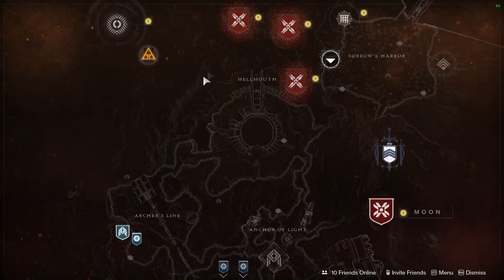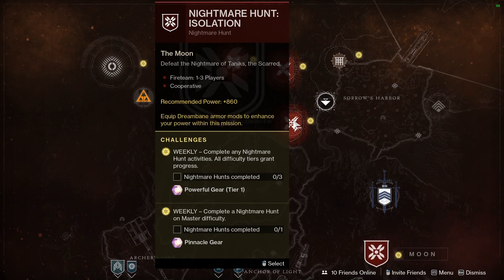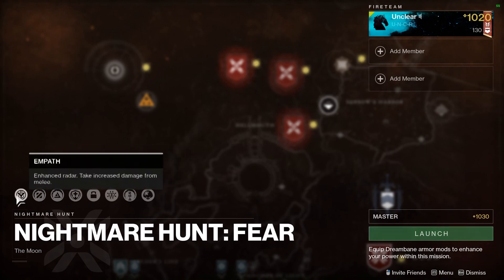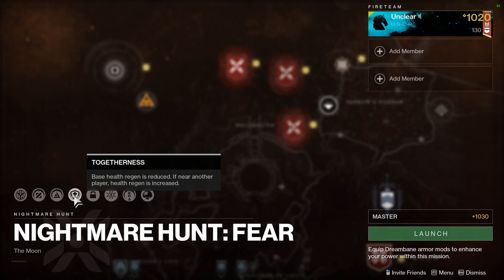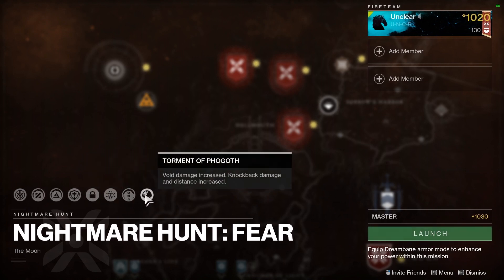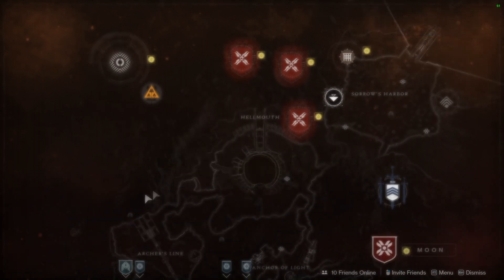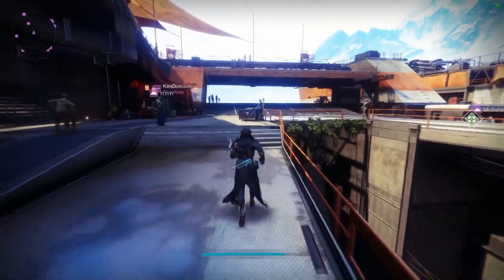On the Moon we have the three hunts: Fogoth, Dominus Gaul, and Tanax of the Scarred. Looking at Fogoth on Master difficulty, we have Empath with Enhanced Radar but increased melee damage taken, Champions Barrier, health regen reduced near other players, Equipment Locked, Match Game, and Champions Mob. The Torment of Fogoth modifier increases avoidance damage and knockback distance, so don't stay grouped together.